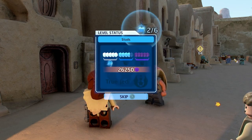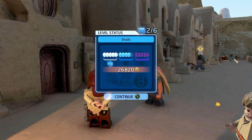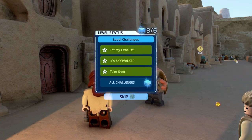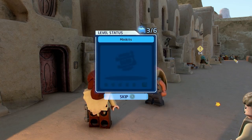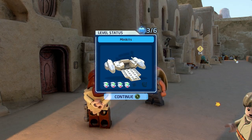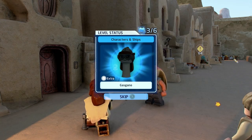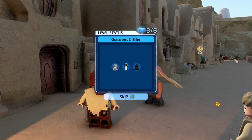Did we get the rankings? We did — we got all three challenges, including 'Eat My Exhaust.' We got a brick for that. And we got four out of five minikits — that's pretty darn good! Characters and ships unlocked: Anakin's Podracer, Gasgano, and C-3PO Episode One is available to purchase.